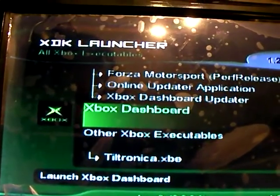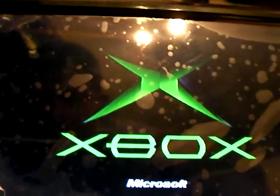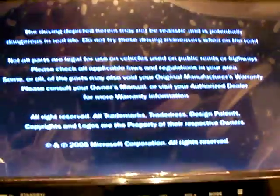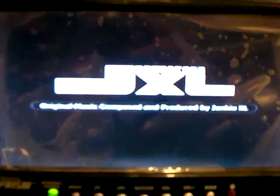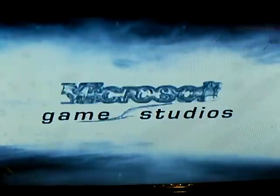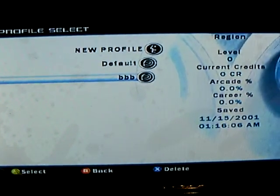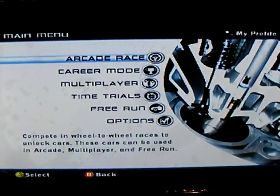This right here is just the Xbox Dashboard — pretty much what you'd think it would be. Forza Motorsport debug. It boots up. I'm not sure how to get the debug menu in this game. The other one — Tilttronica — I discovered how to do it by accident. No Xbox Live. Arcade. And then it's pretty much just the game. There's nothing in the disc — but that was a game.